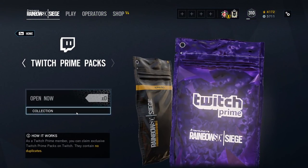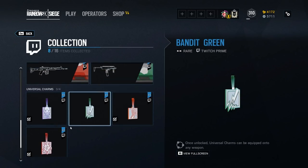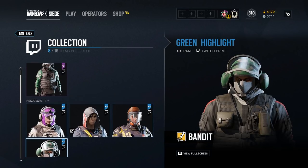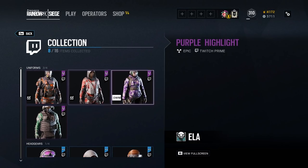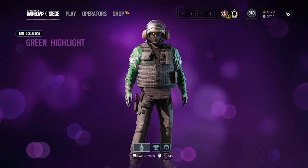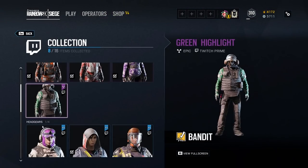Opening the blue one — it is the Hibana red rare universal charm. So all three operators each get a charm, a headgear, and a chest piece. It looks like there's a Bandit one too — let's scroll down to see what else we got. So there's going to be an Ela, a Hibana, a Finca, and a Bandit one.